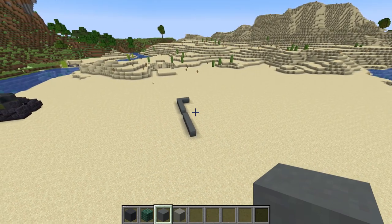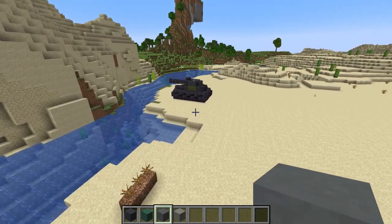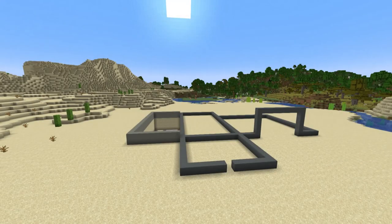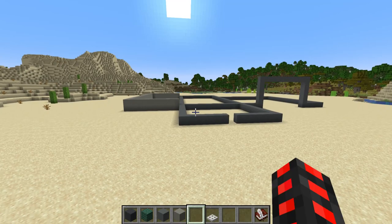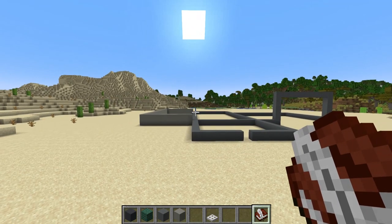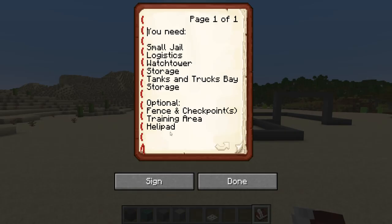Things like watchtower, logistics, tank storage — I'm not making a separate tank tutorial, I'm not very good at building them. We've got a basic frame going on. When designing each individual section, I made a little book of things you might want to include. I'd recommend a small jail, logistics center, watchtower, storage, and a place for tanks, trucks, and cars. I accidentally put storage twice to make it seem like I had better ideas.